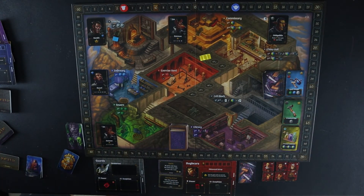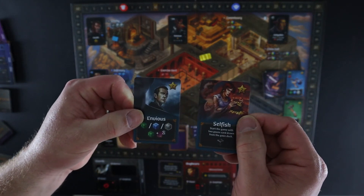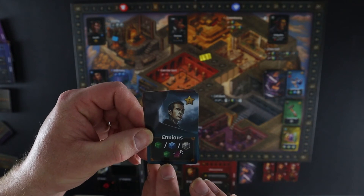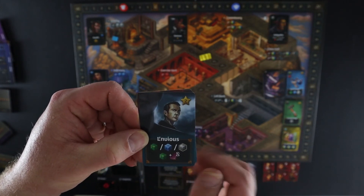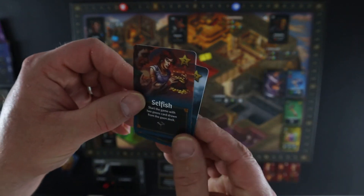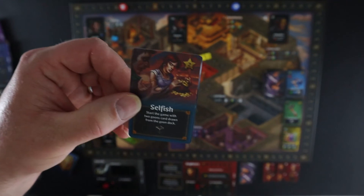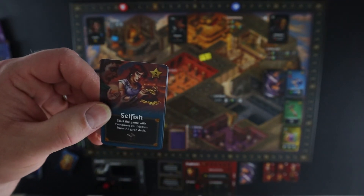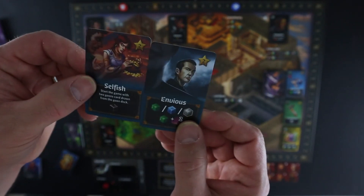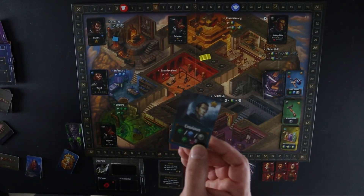Once you get the goals, you draw two traits and pick one. The two traits I drew are Envious and Selfish. Envious can give me a scrap, a potion, or an iron, plus a scrap and two tome cards — good for starting with resources, especially since I already have an item. Selfish lets me start with two goon cards drawn from the goon deck but gives me a suspicion cube. I already have one suspicion cube and don't want another, though two goons would be nice. Both give two points at end of game, but I want the resources, so I'm going to put Selfish back and be Envious Bugbears.